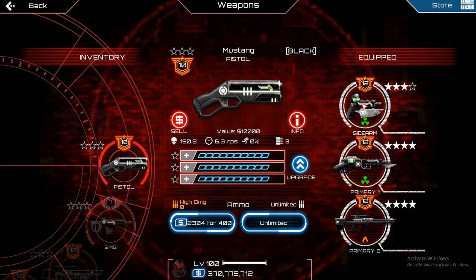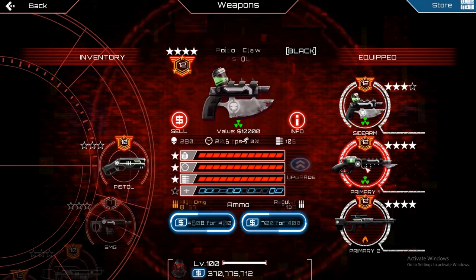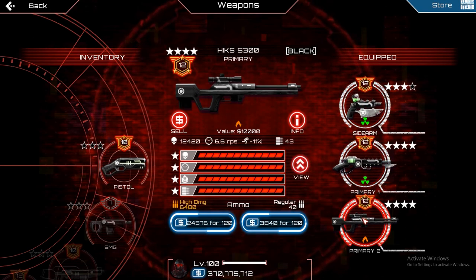The same is true for any other boss. So if you use weapons like the poison claw, Stripper, S300, etc., they'll deal twice as much damage over time as their stats say.